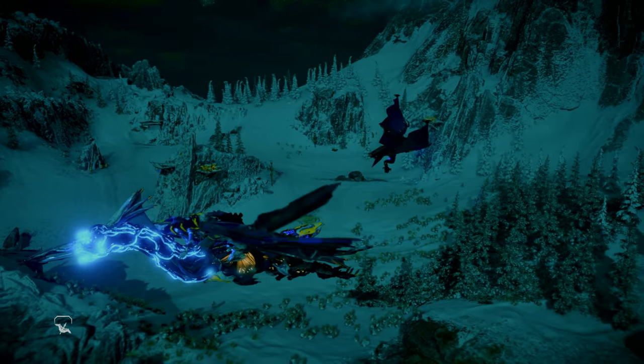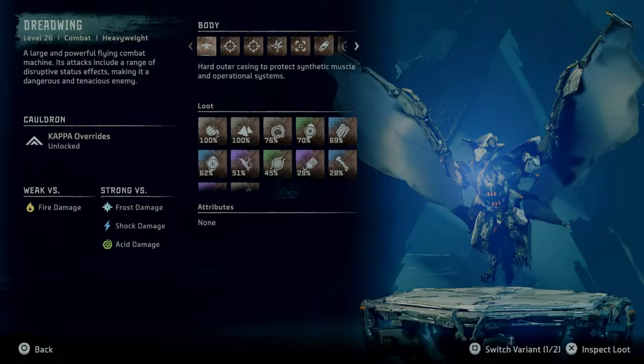Now let's take a look at the data point for the Dreadwing. The Dreadwing is a level 26 combat heavyweight machine — a large and powerful flying combat machine. Its attacks include a range of disruptive status effects, making it a dangerous and tenacious enemy. It is weak versus fire damage, and strong versus frost, shock, and acid damage.